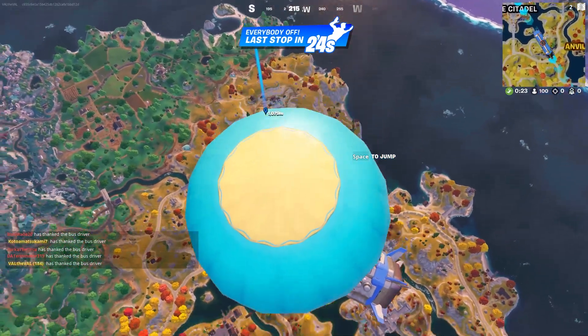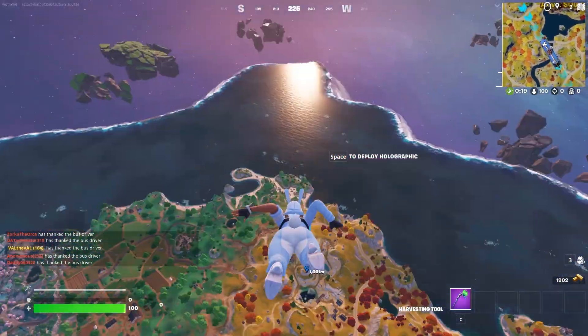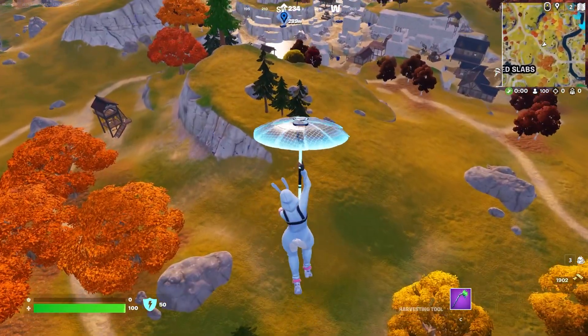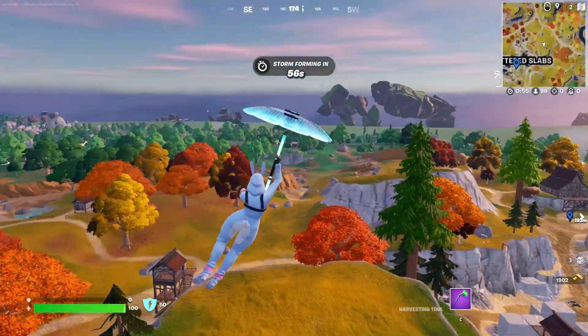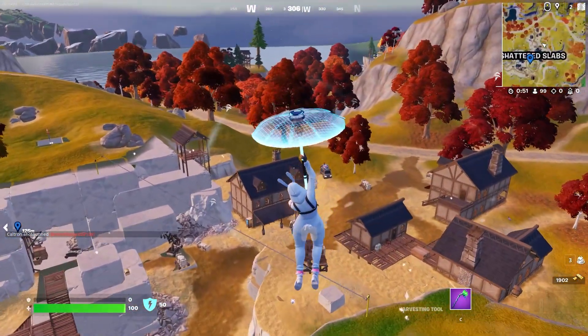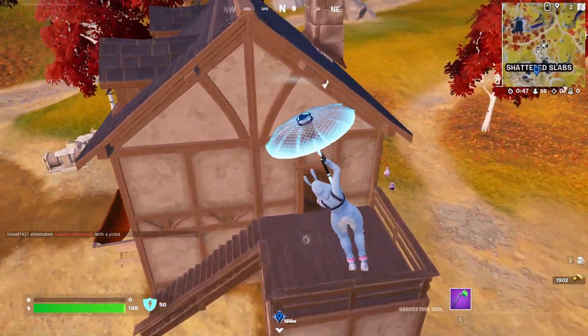Let's go to Shattered — haven't been there at the start of a game in a while. Like the bus driver. Oh god, I just realized I have a victory crown, bro — we got everything to lose now. I wasn't sure which glider to use so I just threw on one of the umbrellas, but this looks alright, not too bad. We got two, maybe three people landing with us — I'm gonna go for the houses on the right here first because the loot is generally better over here.